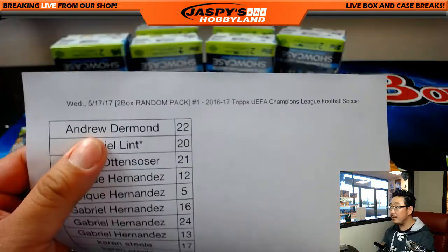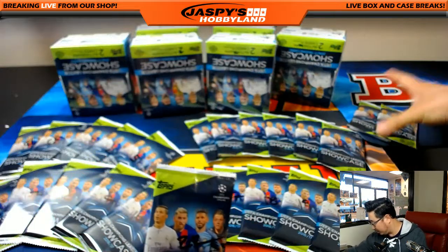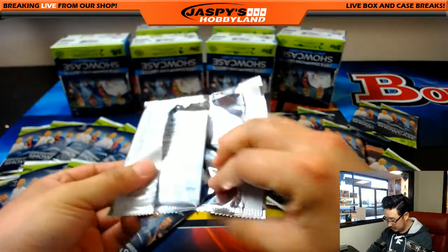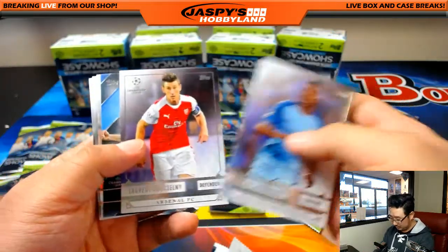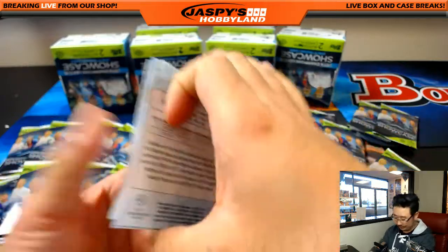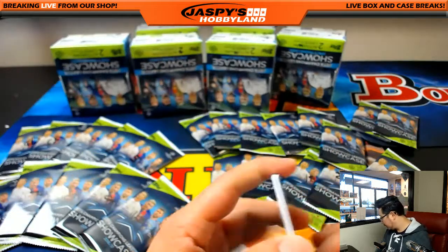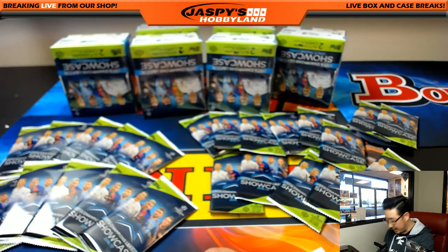Pack 22, Andrew Derman. Let's see — all it takes is one. Let's put pack 23 and 24 up there. You get one autograph, that's it. No autograph there, but you got Karim Benzema — nice, Road to Victory. There you go, just like that, Andrew. Thank you.